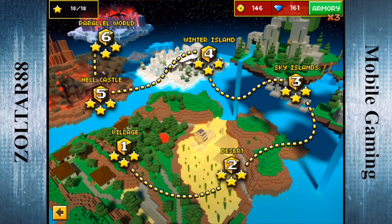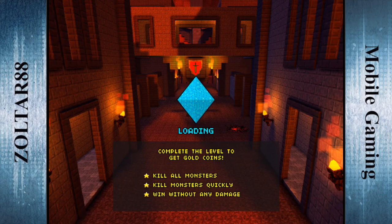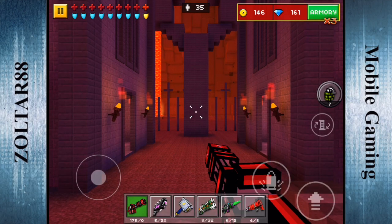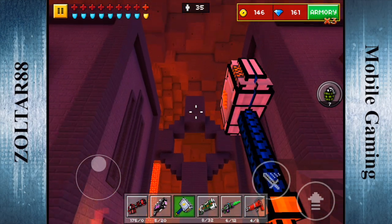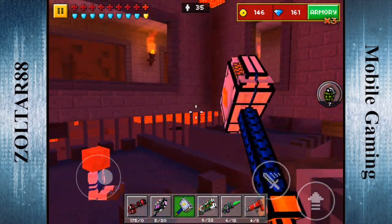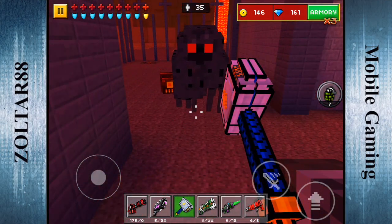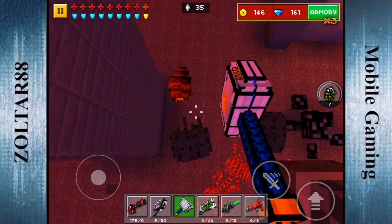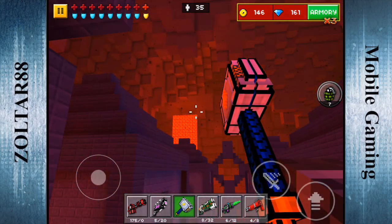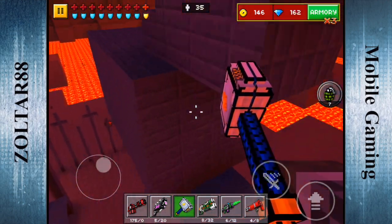Onto the next level here on the Hell Castle. The gem is going to be on top of the cross — there it is, right there. Also, kind of like the last one, you're going to need the double jump boots. You need to jump on this monster here to get on top of the first level, then just jump on up. And there you go, we got it.